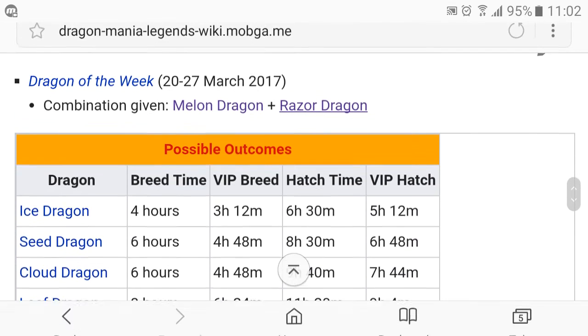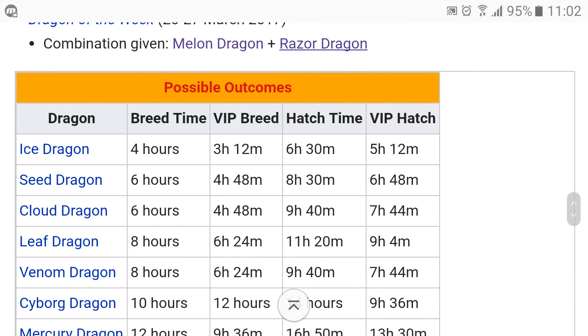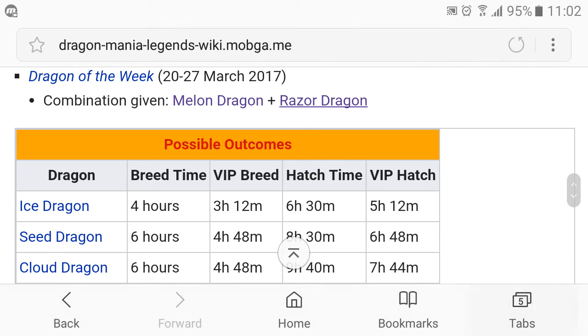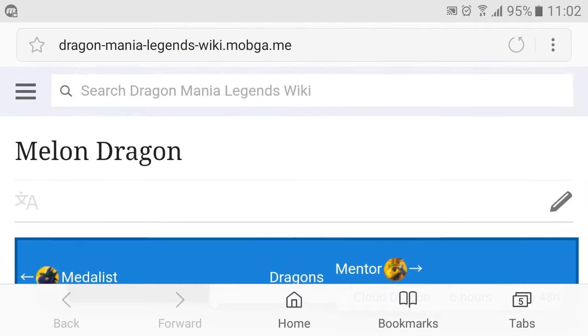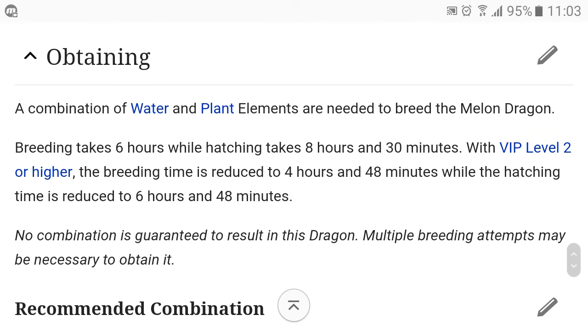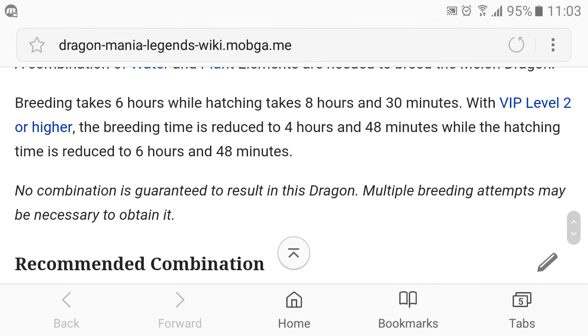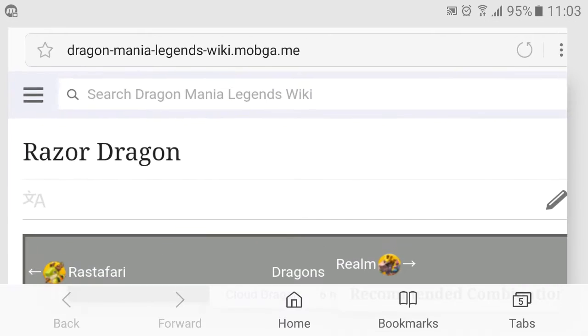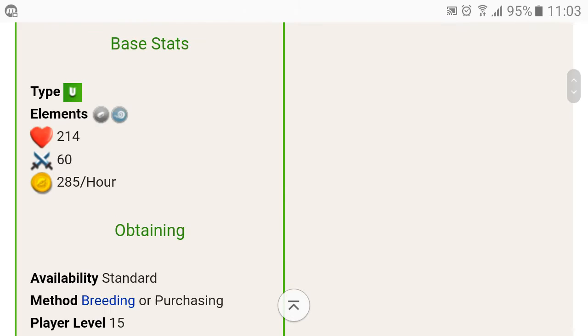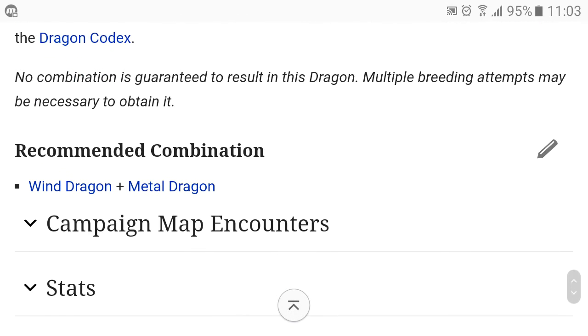This dragon is a weekly dragon, which means it's only available from the 20th till the 27th of March 2017. The combination is the melon and the razor dragons. To breed the melon dragon you just have to mix water and plant dragons, and to breed the razor dragon you mix wind and metal.